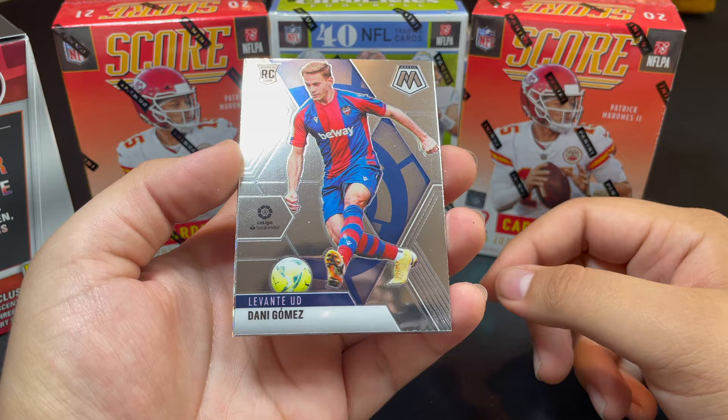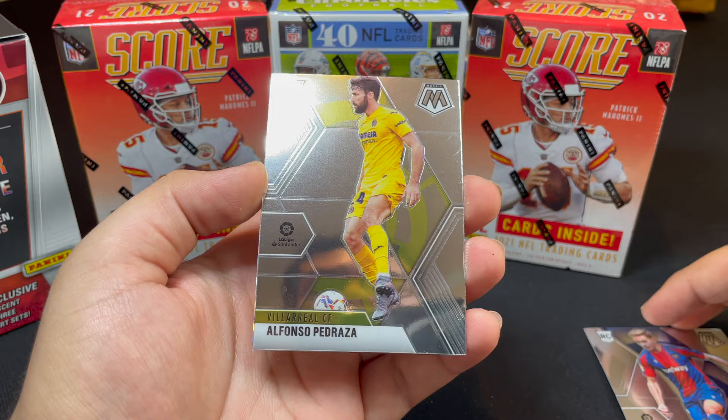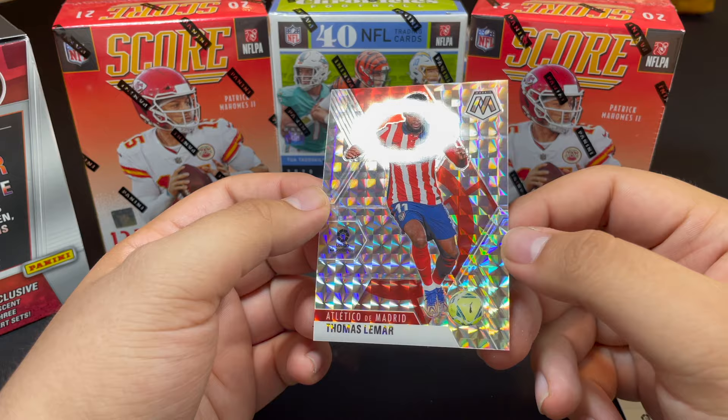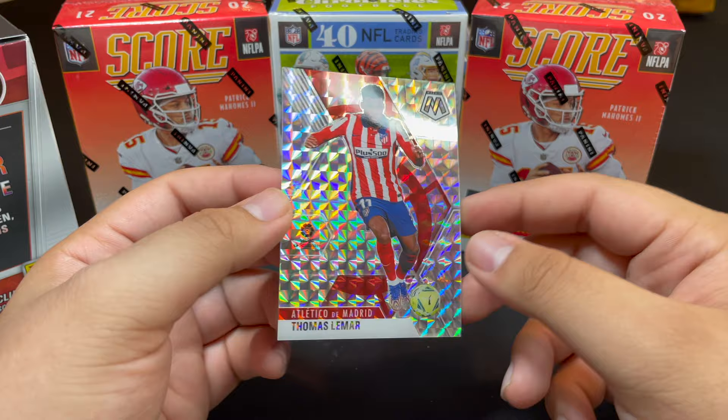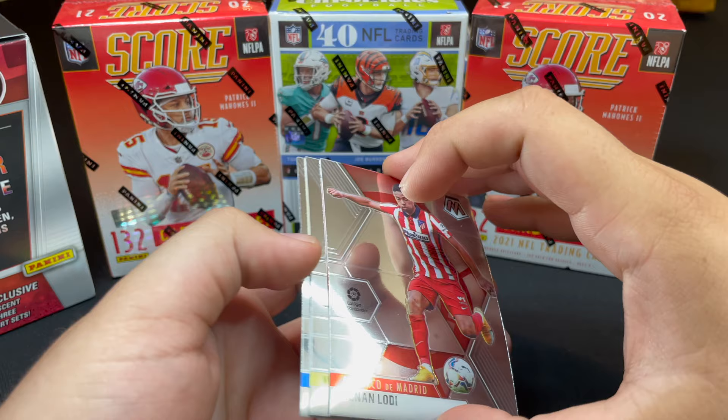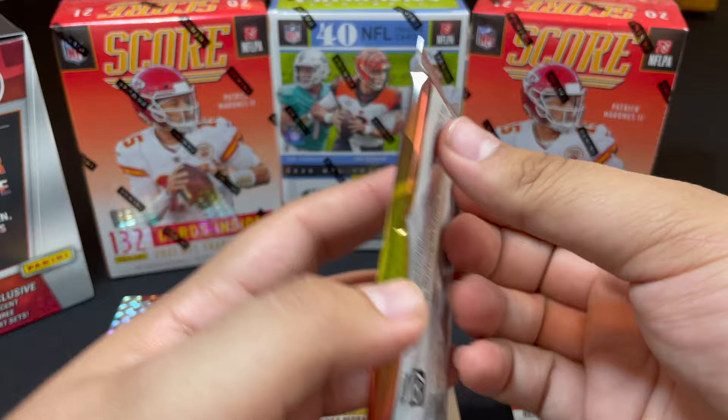Pack one starts off with Levante player Danny Gomez, Alfonso Pedraza — both rookies — then Renan Lodi for Atletico Madrid. Our first insert is a Thomas Lemar from Atletico de Madrid, really nice foiling. Setting aside base cards, foils, and rookies in separate piles.